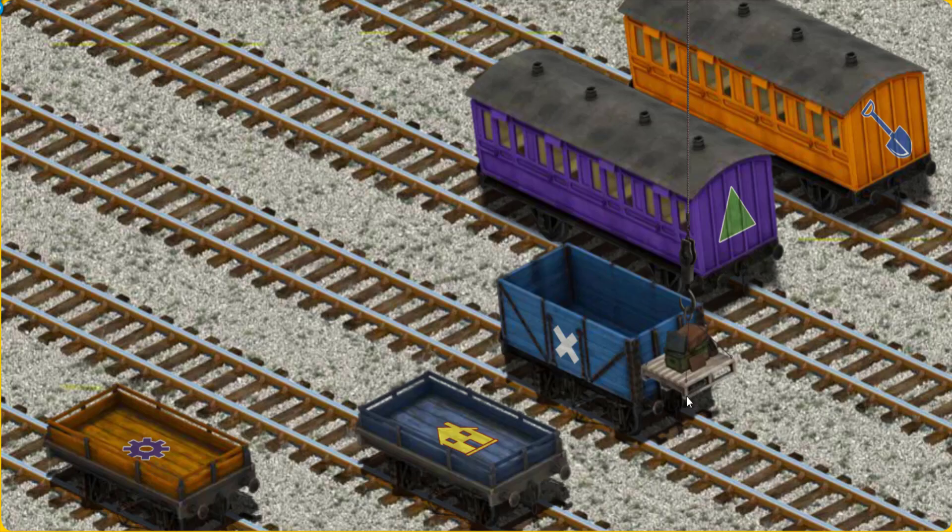Now the cargo must be loaded. Help Cranky find the purple coach with a green triangle. There you go!